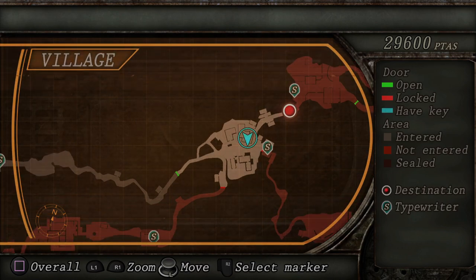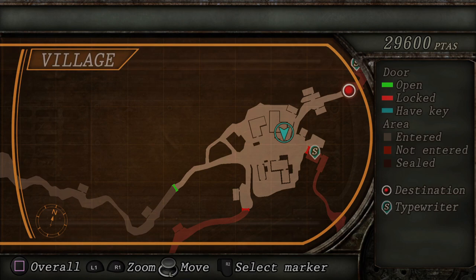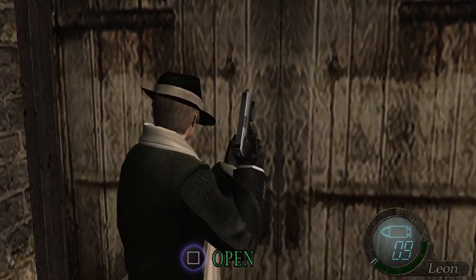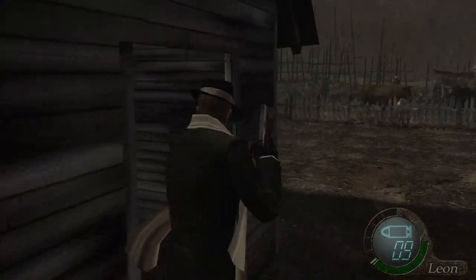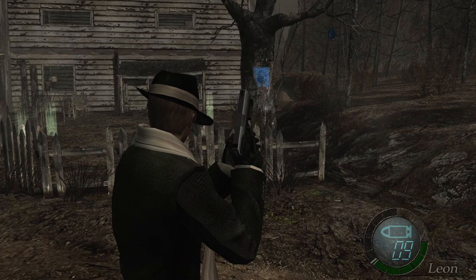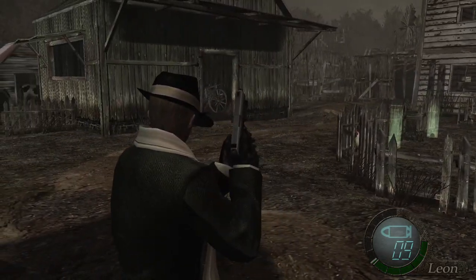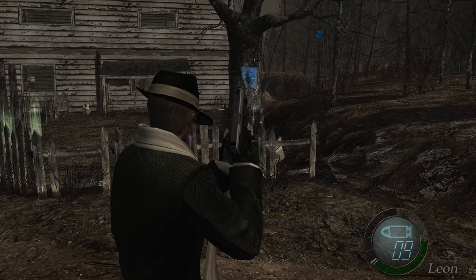On the map you can see where we're facing — the S's are the save points, the red circle is your destination. The red icons are doors that can't be opened at this point and the green ones you can open. There's a blue poster on that tree — if you pick it up it explains more — but there are these blue medallions that you can shoot. There are 15 of them in the game and they're only in a couple of areas. If you shoot a number of them you get a reward, and if you shoot all 15 the reward is slightly better — it does take bullets so bear that in mind.